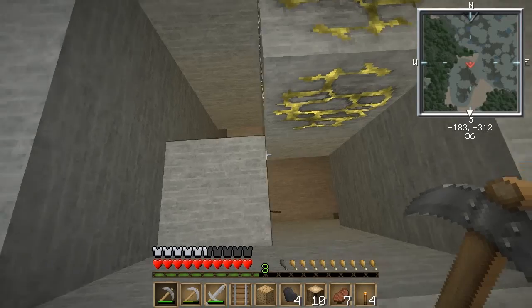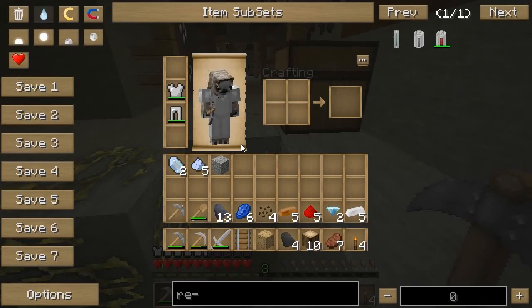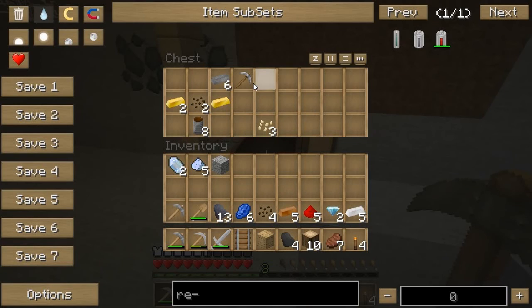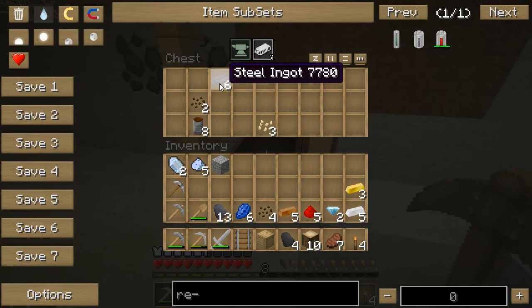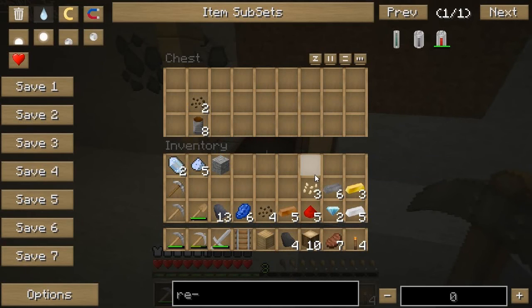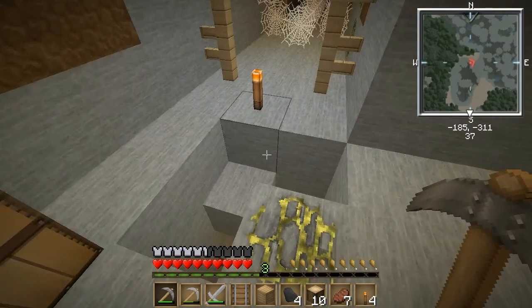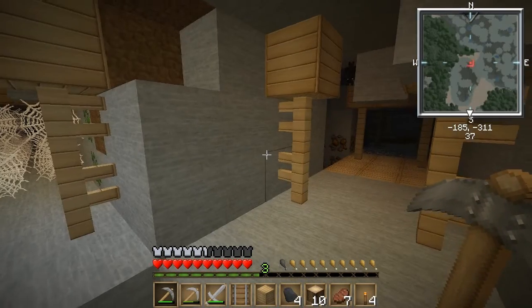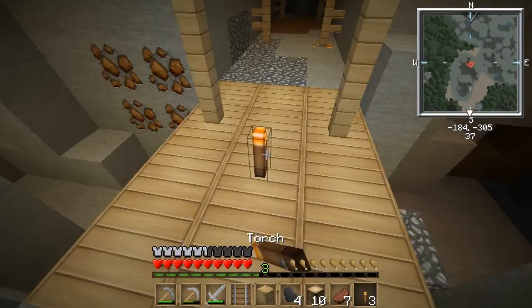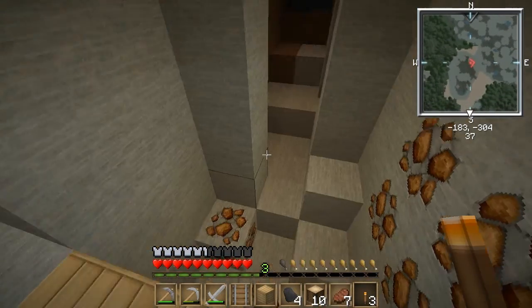I don't want to go down there. Ooh, steel pickaxe. Gold. And steel. I can get a pumpkin farm going so I can get some methane. I don't need that yet, but now I've got my melon seeds and pumpkin seeds covered, so I can start farming those whenever I want. Pretty good start, I guess.